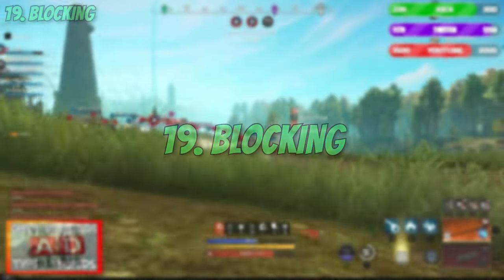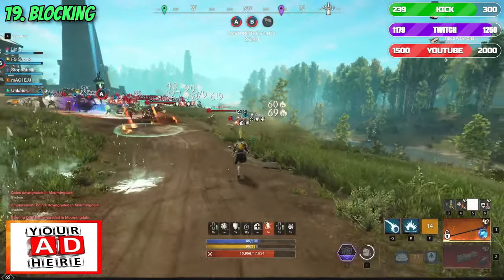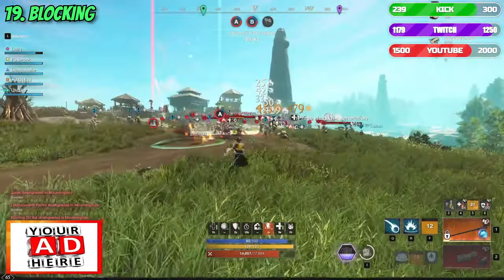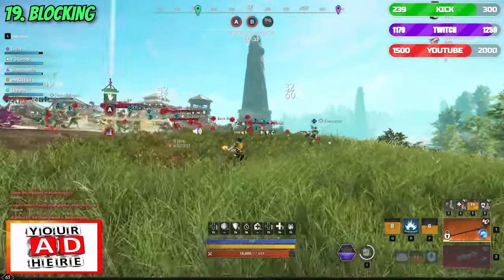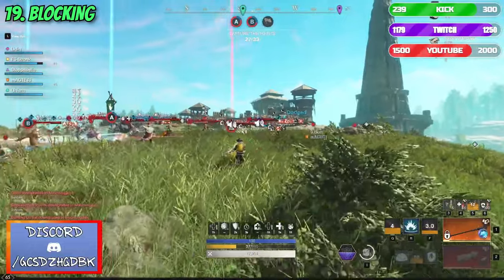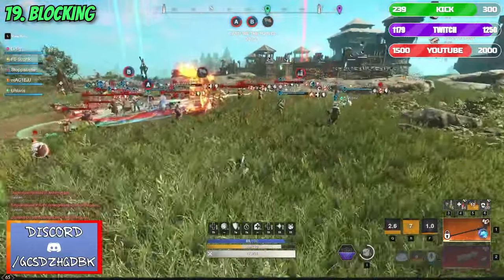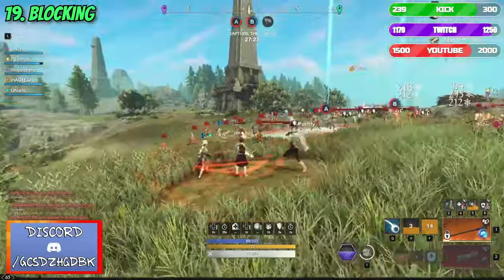Number 19: Blocking. This is one of the essential skills which makes the difference in many fights. Being able to use block for certain abilities by predicting the attack pattern of your enemy can give you a huge advantage over them. Many of the abilities and the hits in the game can be blocked by all weapons, and it will cost you way less stamina than a normal dodge.